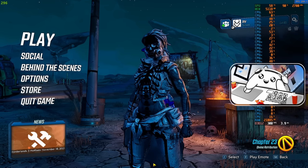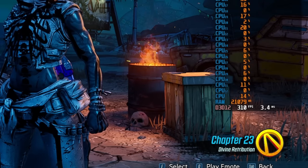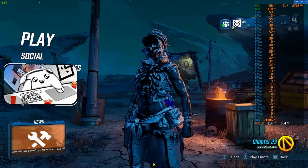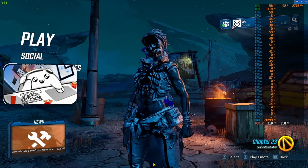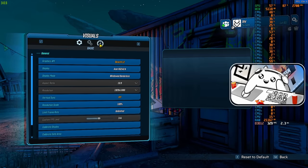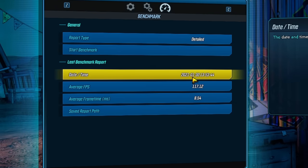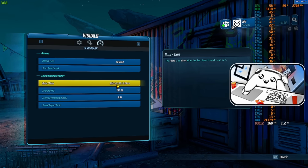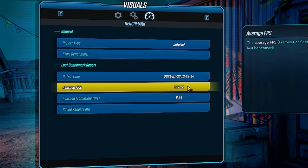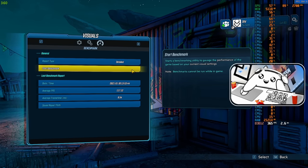Let's see what Borderlands 3 does. In RivaTuner, my CPU is only using about 15% total, and our GPU is actually flexing pretty hard — fully utilizing the 4090 — and we're getting over 300 FPS in the main menu. I'm going to run the built-in benchmark. I last ran this benchmark January 30th, 2021, right after I got my 3080. The average FPS I had then was 117. So let's compare 117 FPS on the 3080 to the 4090.